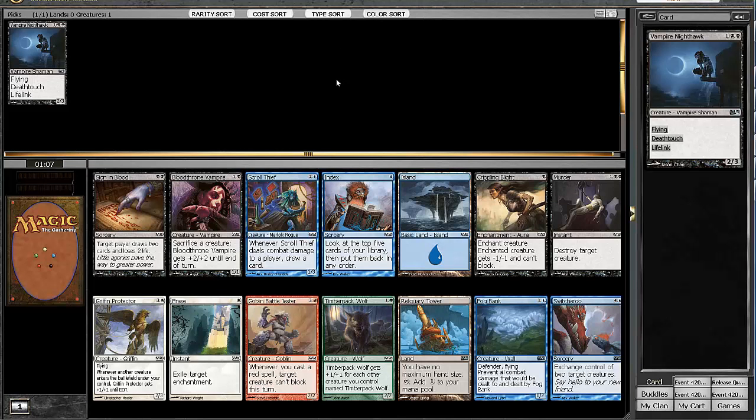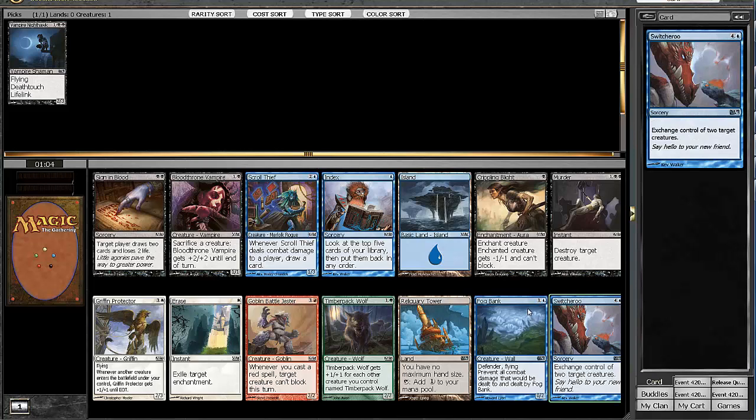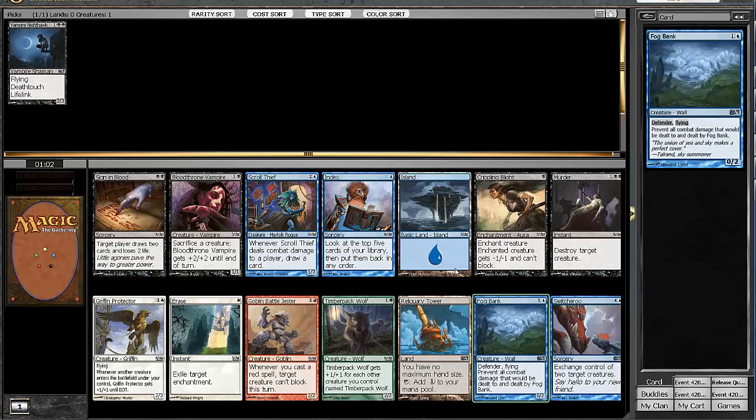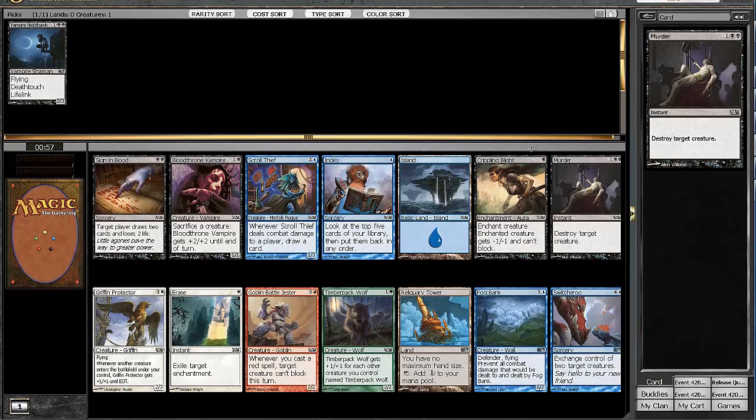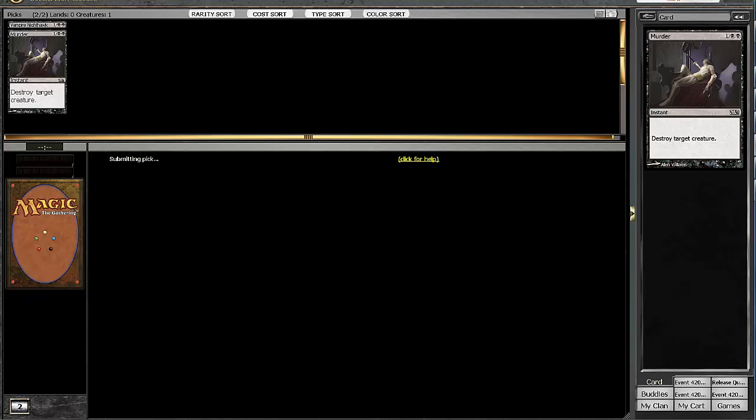In the next pack, there's a Switcheroo and a Fog Bank, so blue might be open. The rare was taken, so we can't know though. But Murder in this pack — I think that's pretty much the clear pick. I may want to switch out Rancor for Public Execution, just because black is so strong in this set. Green is kind of weak, but here the pick clearly is Murder, and we're going to try to stay on color.